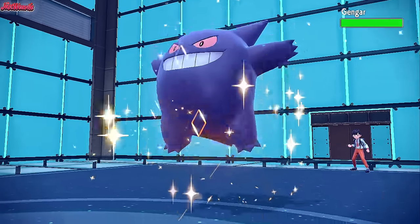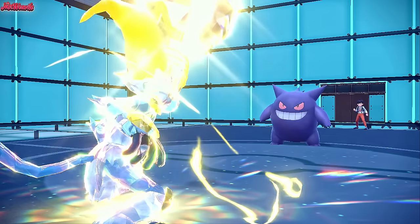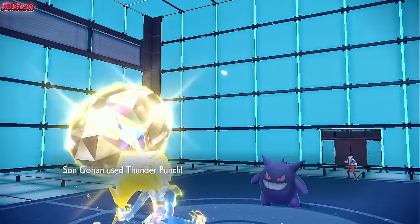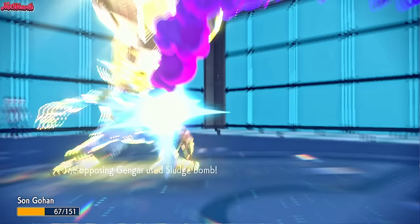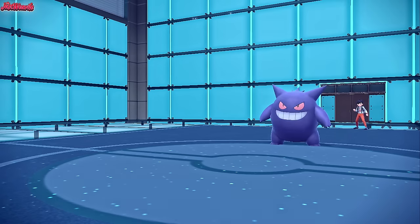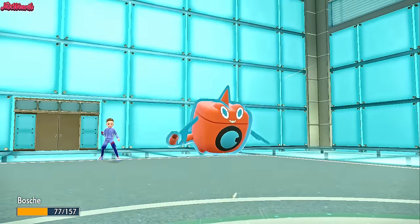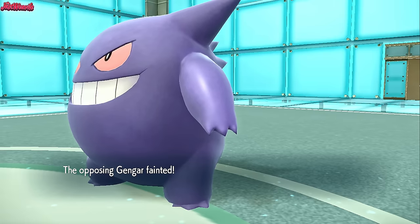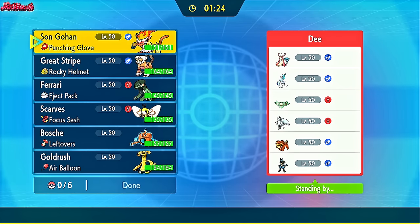Gengar comes in, the reliable partner, gets Stealth Rocks and Sticky Webs chip. Provided they weren't Scarfed, we should be able to take it out with Thunder Punch — boosted by Tera, Iron Fist, and Punching Glove. Thunder Punch comes through but doesn't KO, and they Cursed Body my Thunder Punch. They go for Sludge Bomb. Gengar is probably the frailest Pokémon in the game and it lives a Thunder Punch after Stealth Rocks — hilarious. We go Rotom and use Volt Switch, down goes Gengar. GG to Moises — Infernape may not have won us the game alone, but it played a crucial role.